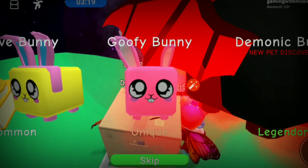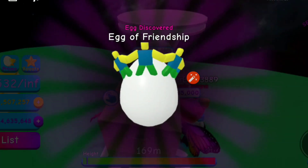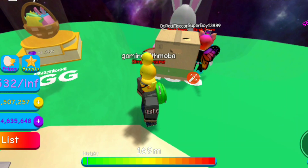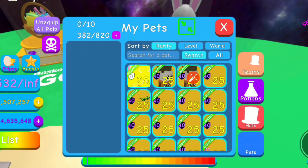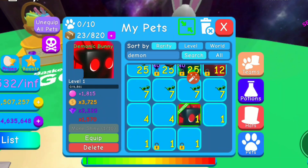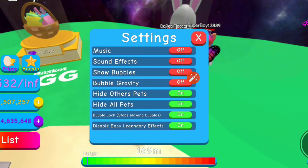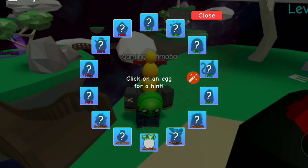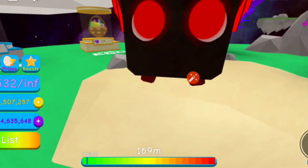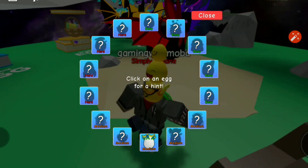Oh my god, we just hatched another legendary pet out of the egg! Let's see what its name is — I think it's called Wraith or something. Oh no, I searched 'demon' instead. Sometimes your hands want to do a different thing than your mind. So this right here — it's a flying bunny. I don't think this is the rarest pet in this update; I should probably hatch more.